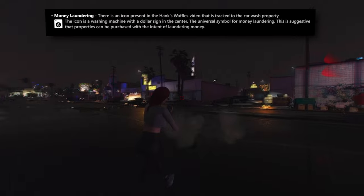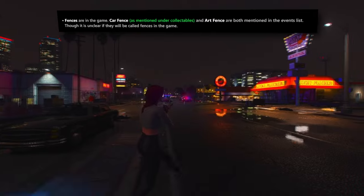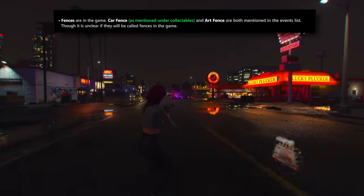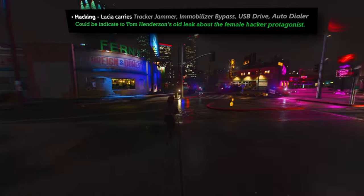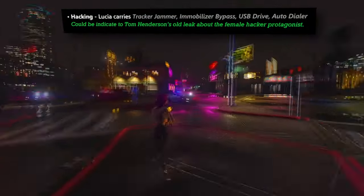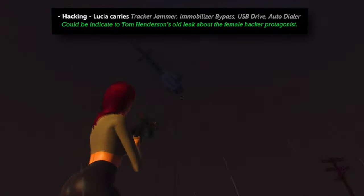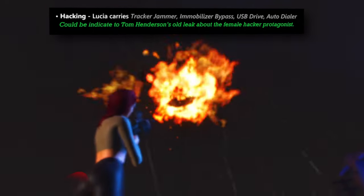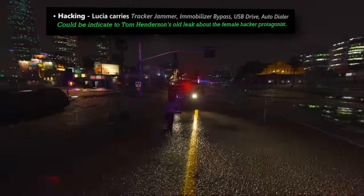The inclusion of fences introduces a layer of illegal commerce within the game, serving as intermediaries for players to sell illegal items and offload contraband for profit. Hacking mechanics are also confirmed to some extent. Lucia is equipped with a tracker jammer, immobilizer bypass, USB drive, and autodialer. It remains unconfirmed whether Jason will also have access to these items — historical leaks hinted that Lucia would be the designated hacker, so the extent of hacking abilities for each character awaits further clarification.